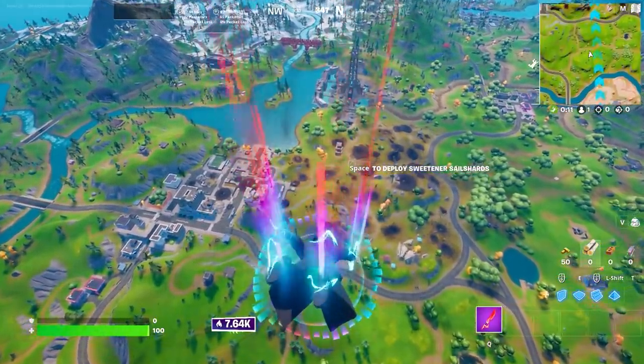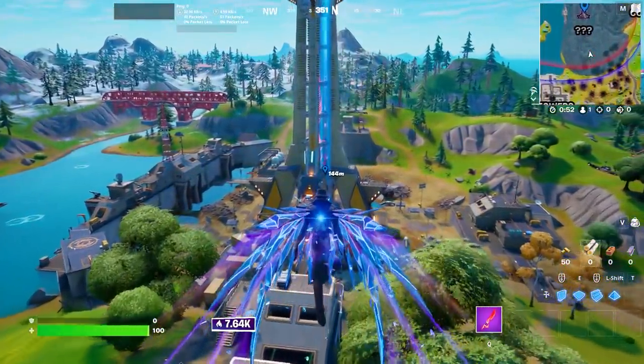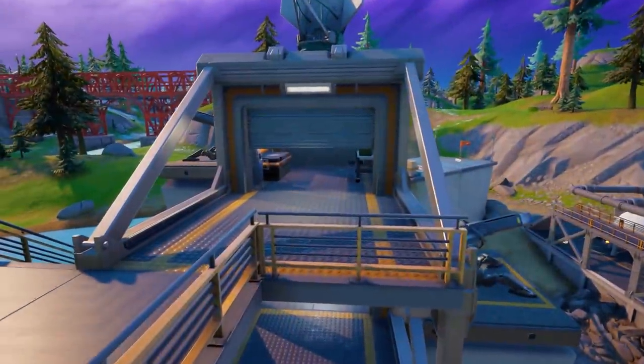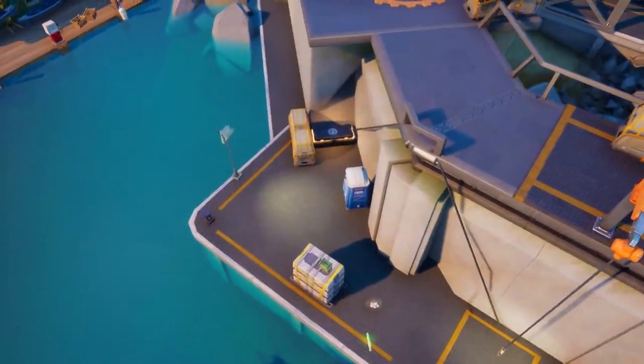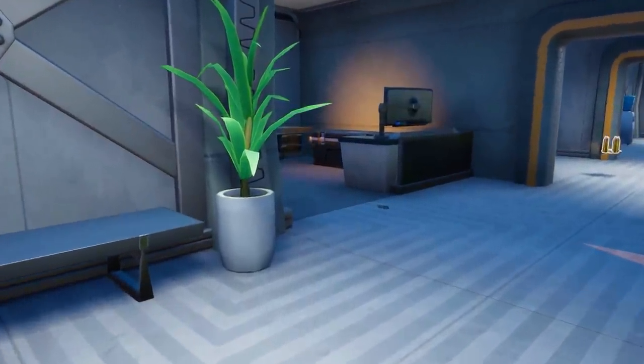Where you should land and the distribution of the loot is really interesting because every side seems to have a strength. If you want to take the west side, there's easy access to high ground along with a bunch of IO chests which are easy to grab — about five IO chests on the far west side. So if you grab this side you're great on loot and you've got great positioning.